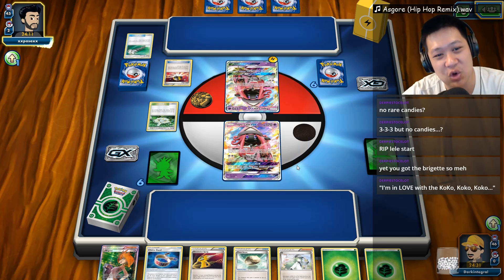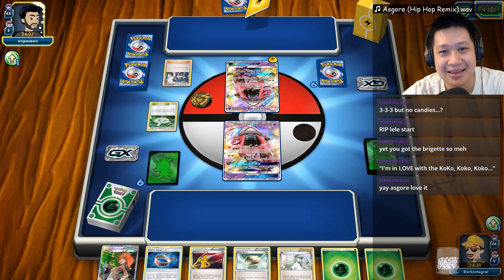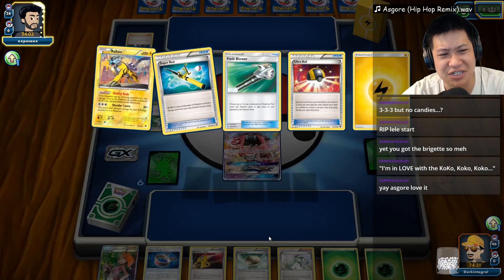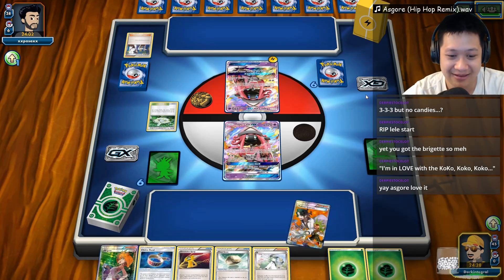Gonna open with Raikou — that is not a Koko. There's probably a Koko somewhere. XX passes. He just discarded the Raikou and an energy. I would've — well, I know he couldn't play the energy but he's like, I don't want that. Alright then.